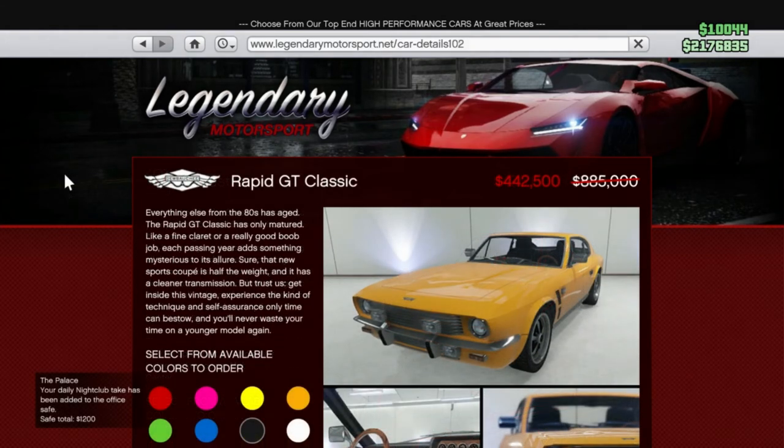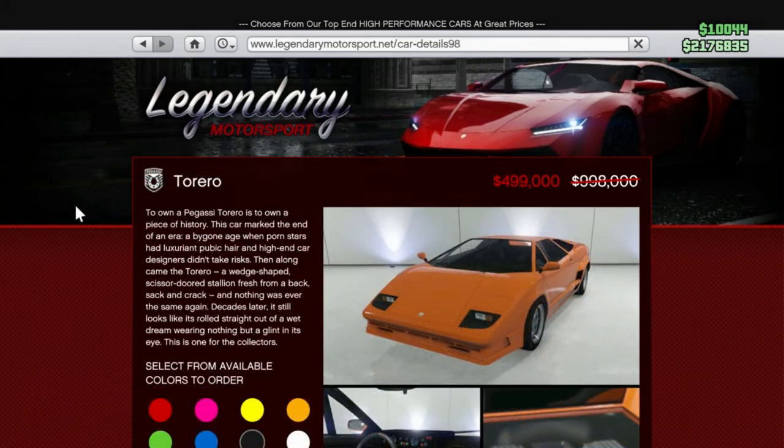Premium race has an eight-figure bonus. The Sports Classic time trial is Elysian Island Two, and the RC Bandito time trial is Little Seoul Park. So that is this week's event week.